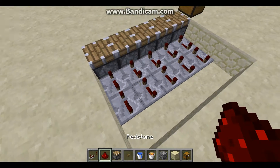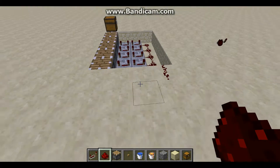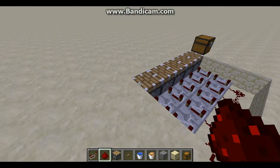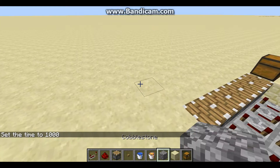Next, take your redstone and connect all these repeaters together. Then build a cobblestone generator. Basically, how this works is the cobblestone gets generated by the cobblestone generator and it keeps getting pushed up onto these pistons.